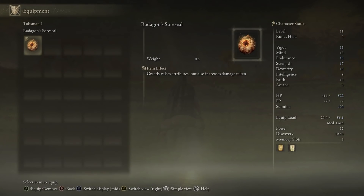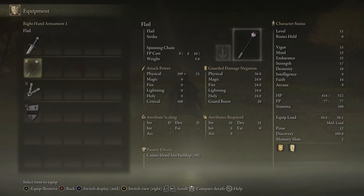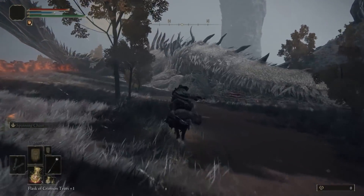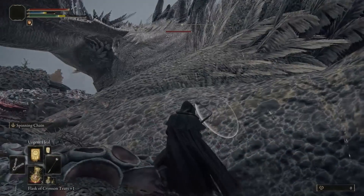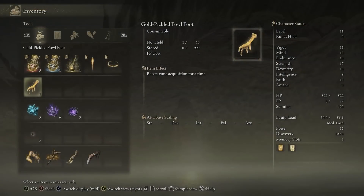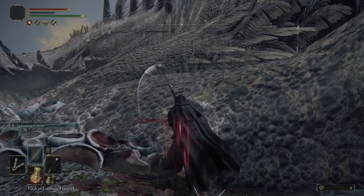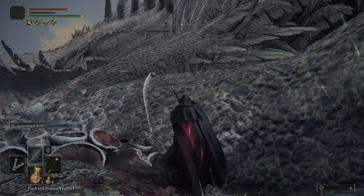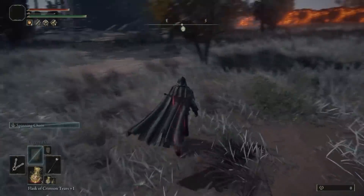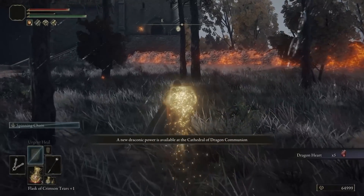Now that we have the Gold Pickled Fowl Foot and the Radagon Soreseal, make sure you put it on — that gives you enough stats to use the flail, which is a bleed weapon. This bleed weapon is going to take out this dragon with no competition, though it will take a while. After about six bleeds, pop that Gold Pickled Fowl Foot and kill the dragon.